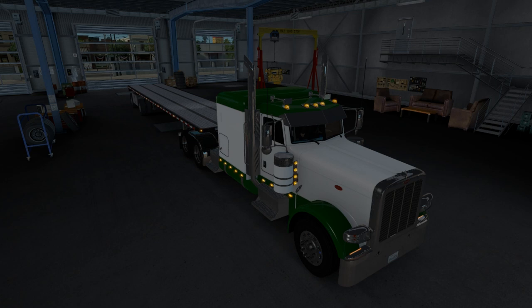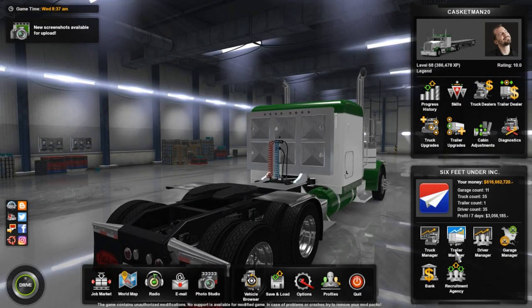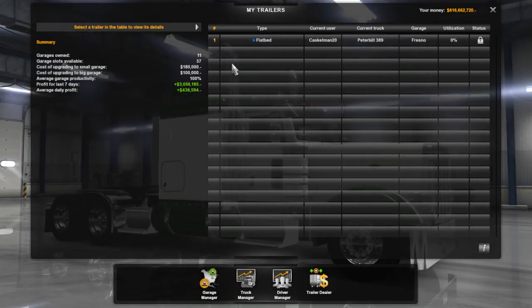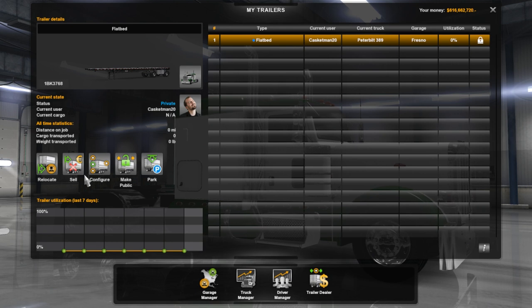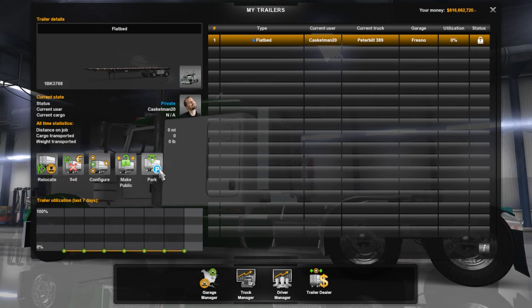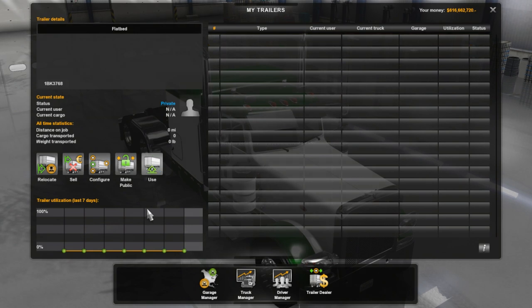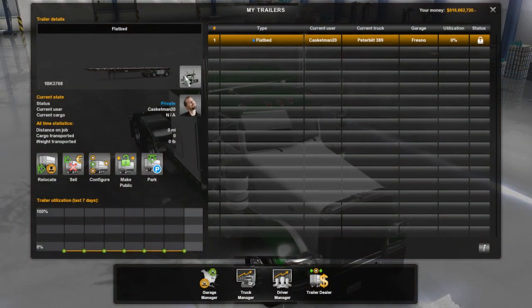So here we are — we've got the trailer now. I came over to my main shop in Fresno and it wasn't there, so I came over and looked in the trailer manager area and it was showing up there. Here's what you'll see when you select your trailer: relocate, sell, configure, make public, or make private. Right now it is private — you can see the little lock icon. You can also park it, which I think stores it. I'll tell it I want to use it — and now it's attached.